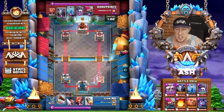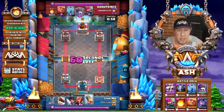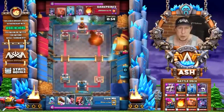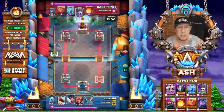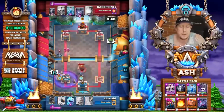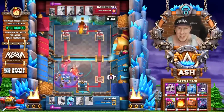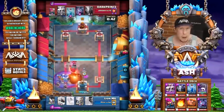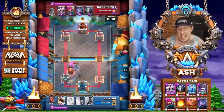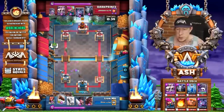Another thing you'll notice with Dark Prince is he plays his Archers in the same lane, oftentimes, rather than splitting them. That's to bait out the opponent's spell and then pressure them after the fact — especially if they have Poison, that's what you want to do. Luckily for Graveyard users, and that's why we're sharing a lot of Graveyard decks on the channel, Poison is not so popular anymore — not as popular as the previous meta. That kind of opens up a new opportunity to shine for Graveyard users.